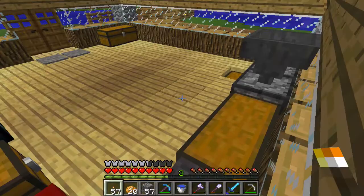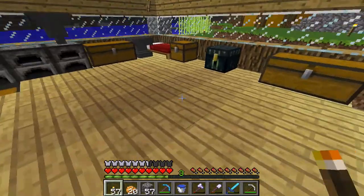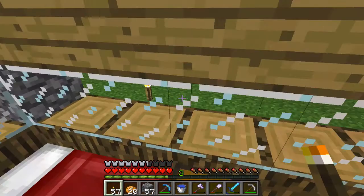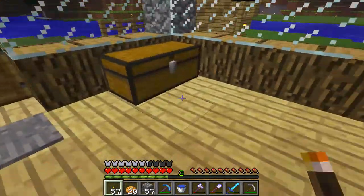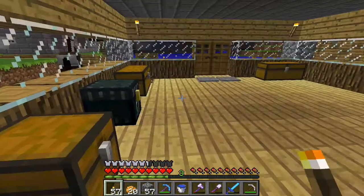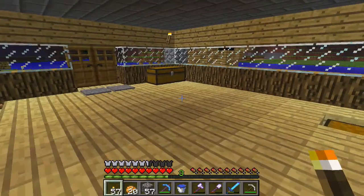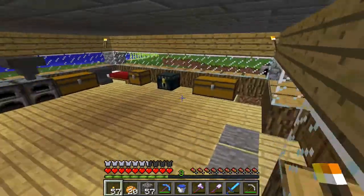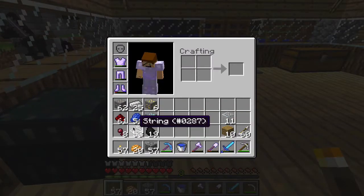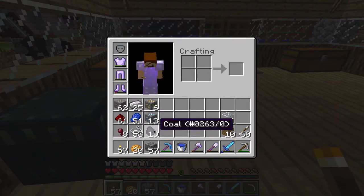I died twice to some cave spiders, but don't worry, I got almost everything. The only thing I didn't get was my other pickaxe, which only had Efficiency 1 on it and about 100 breaks left, so it was gonna break soon anyway — I'm not too upset about that. I still have my good pickaxe and everything else I need, especially these diamonds. When I died I thought for sure I was going to lose them in lava, but I didn't. I also got some spider eyes, a bunch of string, and some coal.